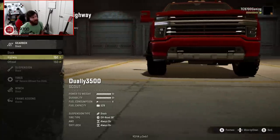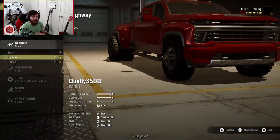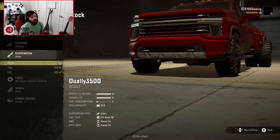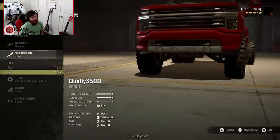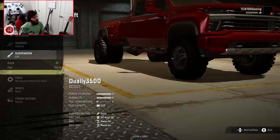We have stock, highway, and off-road for the gearbox options. I'm going to personally go with the highway option because the highway gearbox literally just has more gears, but it also still retains all the low ranges that you can use for off-roading. So let's go with the highway box. And suspension-wise, you have stock, flex, and lift. I'm going to go for the lift because with the lift, you can still raise the rear of the truck to get a little bit of that weight assistance in the back for towing capacity.